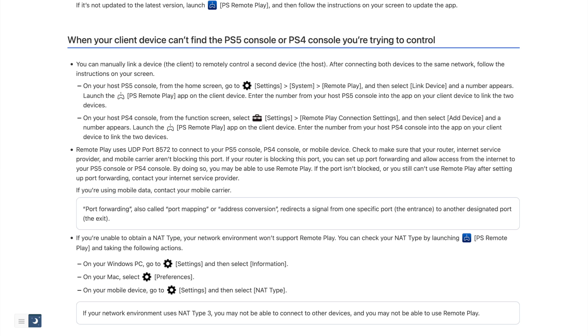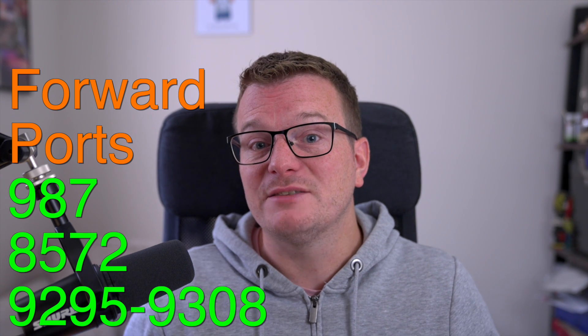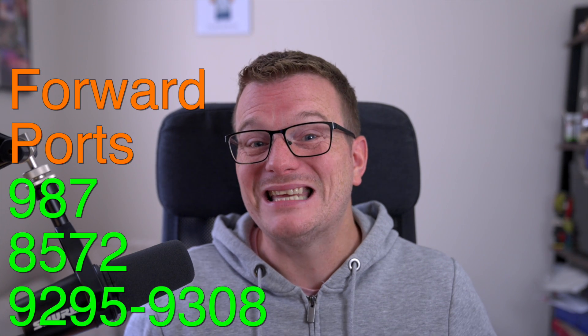Now that your console is set up on the network, it's time to forward some ports. In simple terms, port forwarding allows external services to connect directly to a device on your internal network — in this case, the PlayStation Network connecting directly to your PlayStation console. If you read the official PlayStation Remote Play setup guide, it will tell you that you only need to forward UDP port 9295. However, in my experience, that simply is not the case. When I had that port forwarded, I was still experiencing loads of lag, dropouts, and occasionally a flat-out refusal to connect. After doing some digging around, I found that you actually need to open these ports. In the last six months since forwarding those ports, I haven't experienced a single problem with remote play.